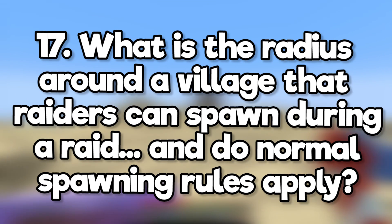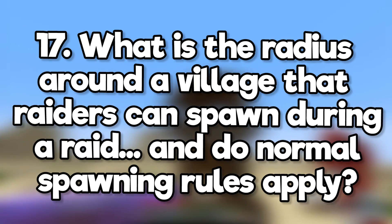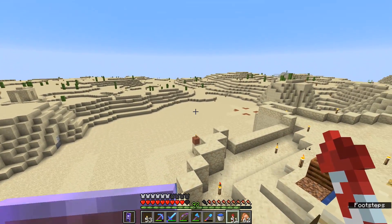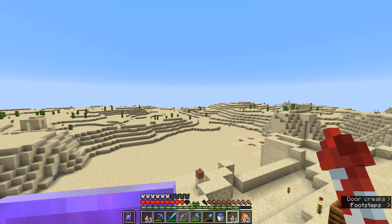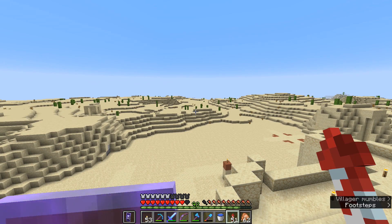What is the radius around a village that raiders can spawn during a raid, and do the normal spawning rules apply? It can be anywhere from 0 to 1024 blocks away depending on your render distance. Raid mobs will spawn in any light level — otherwise you could exploit that too easily.